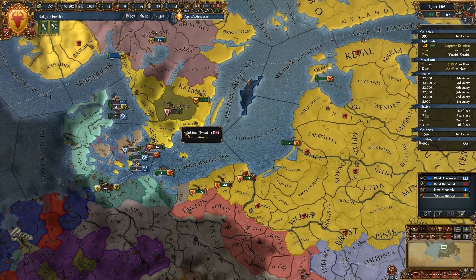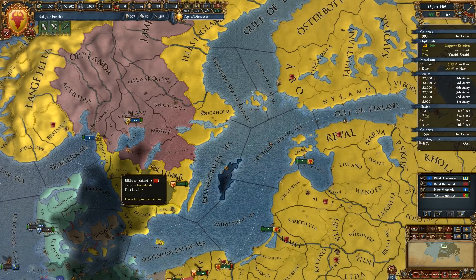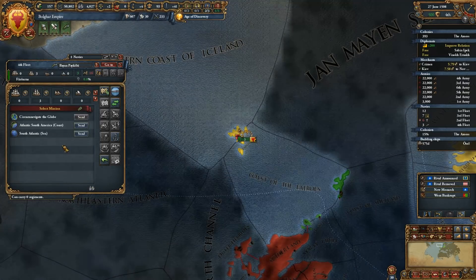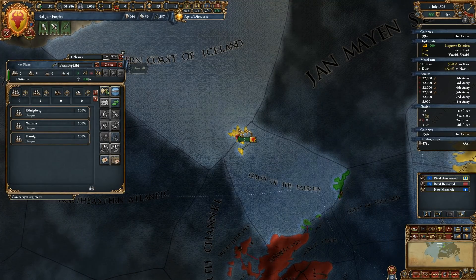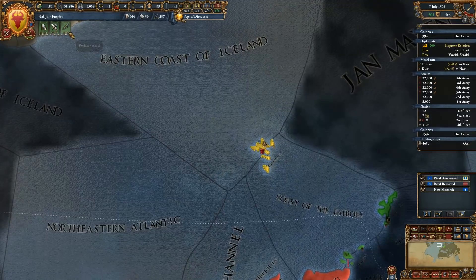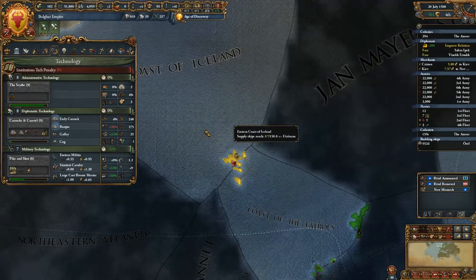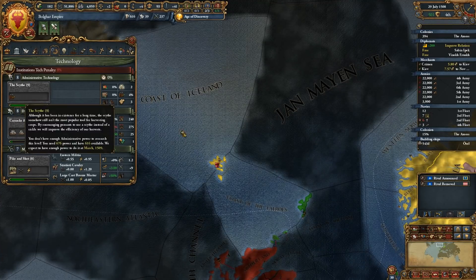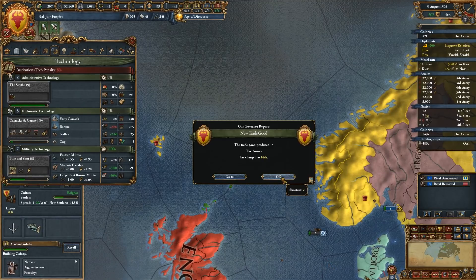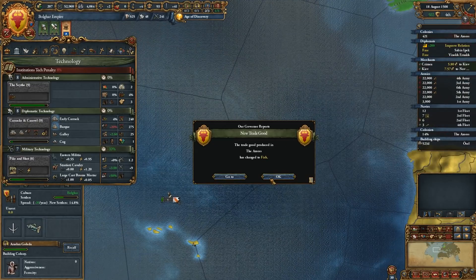This would be quite the trip. We'll continue our exploration — Atlantic South America coast. We're close to the Scythe — that's going to give us production efficiency plus 2%. The trade good produced in the Azores is now changed to fish.